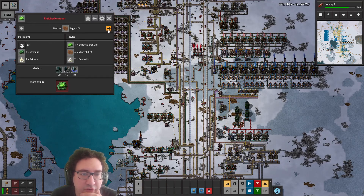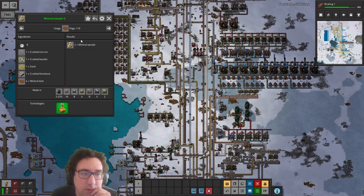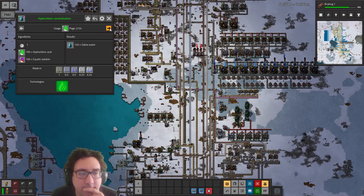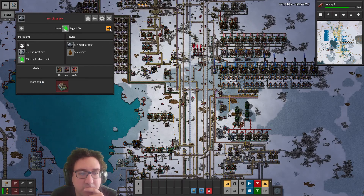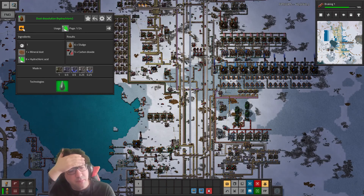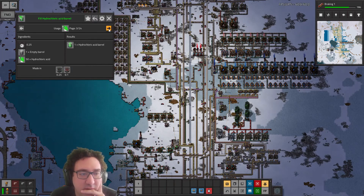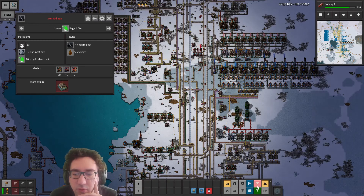Just crush it straight to mineral dust and then we'll be able to do this. It's okay to just get a full load in a station like this I guess.